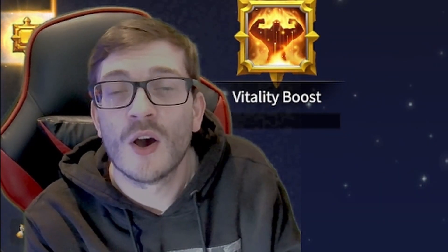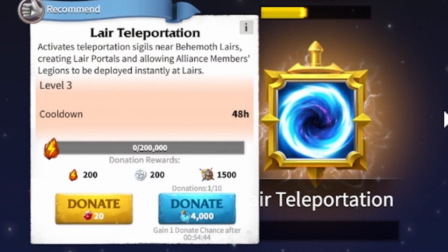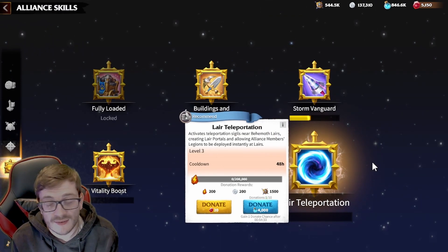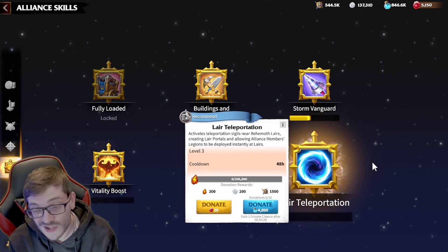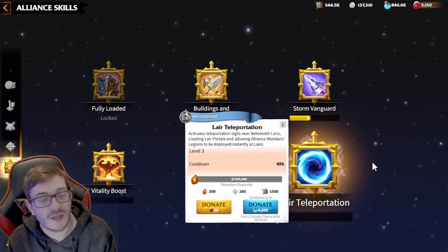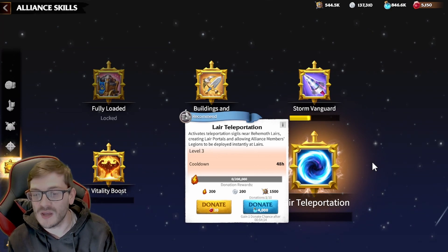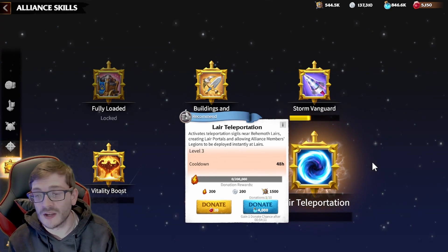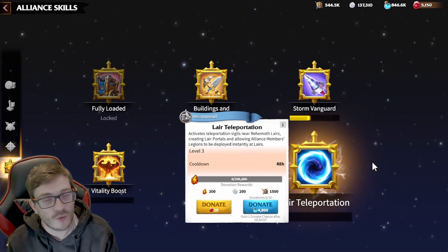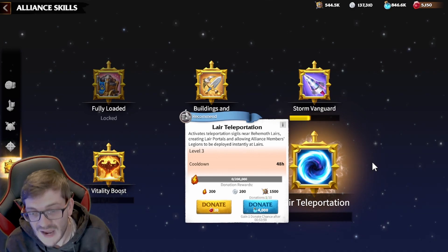Finally, we have 'Lair Teleportation' — think of it like the dungeon finder or summoning stone from World of Warcraft. You can basically teleport alliance members directly to the lair. This is a quality-of-life change that lets players get to behemoths a little sooner. It also helps when you die and need to reset, especially if you're going for a number-one run or a fast speed run. Everyone seems really happy about this one.